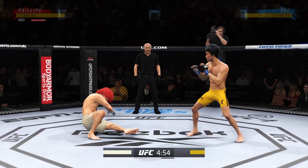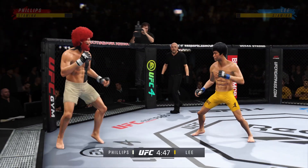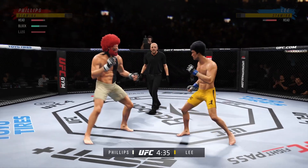Well, it's one thing to have length — it's another thing to use it, and he does it as well as anyone. One nice kick there by Lee. Big right hook coming, it's blocked. Nice punch lands over the top.